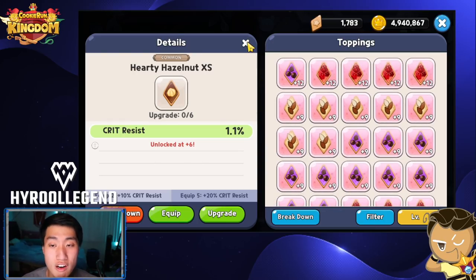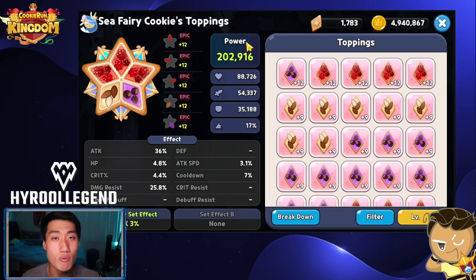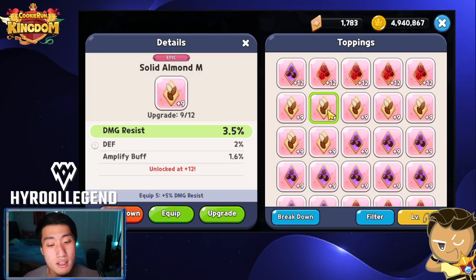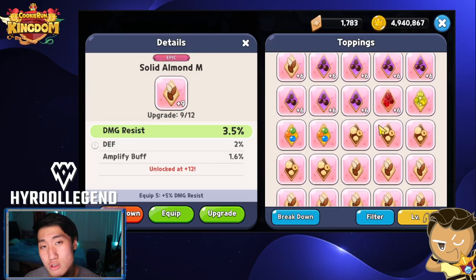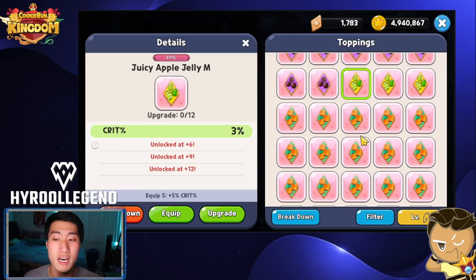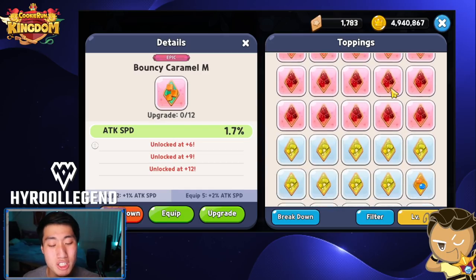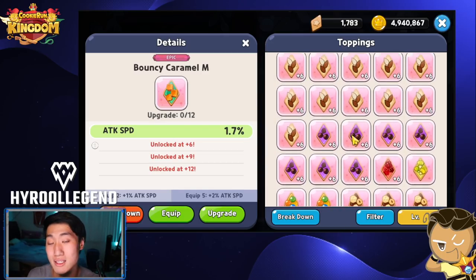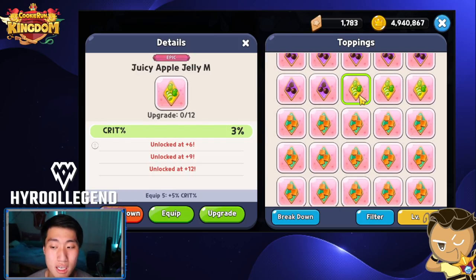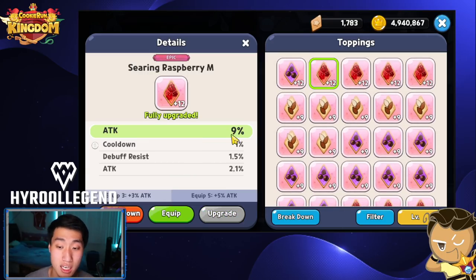To start everything off, in Cookie Run Kingdom right now there are only three major toppings that you really need to farm and save up. Those three toppings are: one, Swift Chocolate; two, Searing Raspberry; and three, Solid Almond. The other toppings that may be used in certain builds are sometimes Juicy Apple Jelly and Bouncy Caramel. Even Juicy Apple Jelly isn't really worth it in my opinion, because we can get crit as a substat in this game.